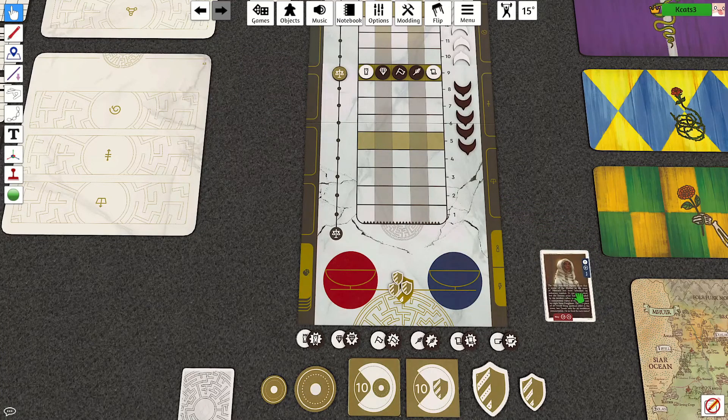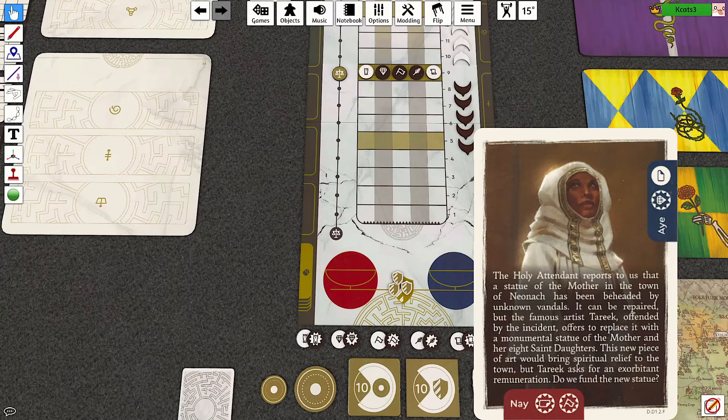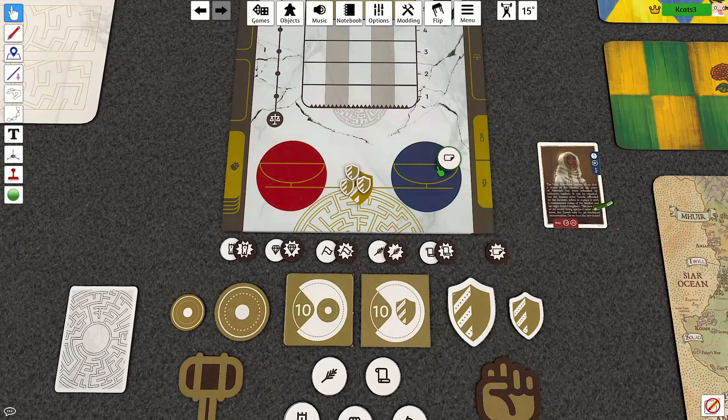I'll sacrifice one card to display how the voting system begins. The holy attendant reports to us that a statue of the Mother in the town of Neonark has been beheaded by unknown vandals. It can be repaired, but the famous artist Tariq, offended by the incident, offers to replace it with a monumental statue of the Mother and her eight saint daughters. This new piece of art would bring spiritual relief to the town, but Tariq asks for an exorbitant remuneration. Do we fund the new statue? As you can see, there are indicators of what may happen — a positive sticker and a negative sticker, along with negative morale and negative outcome tokens.